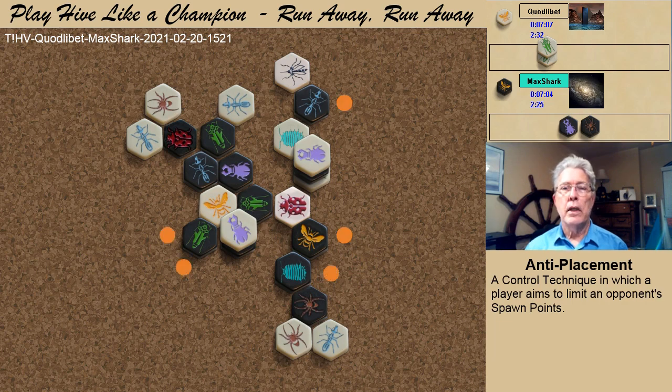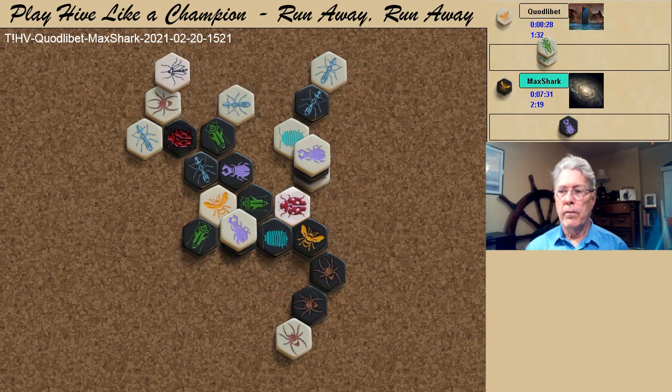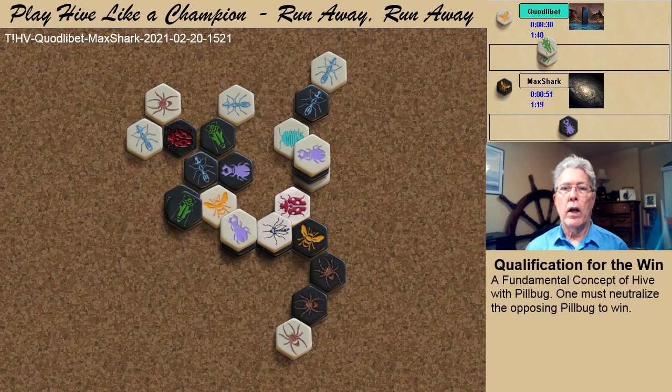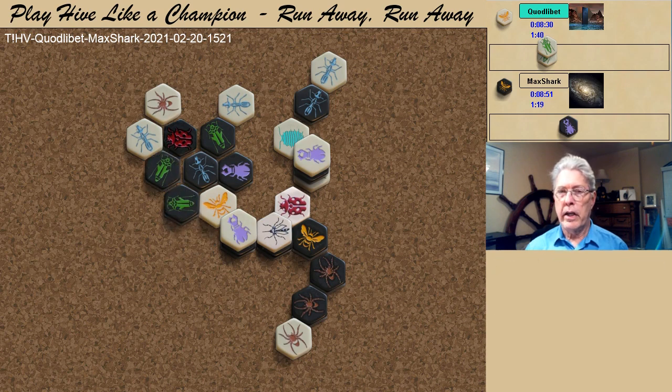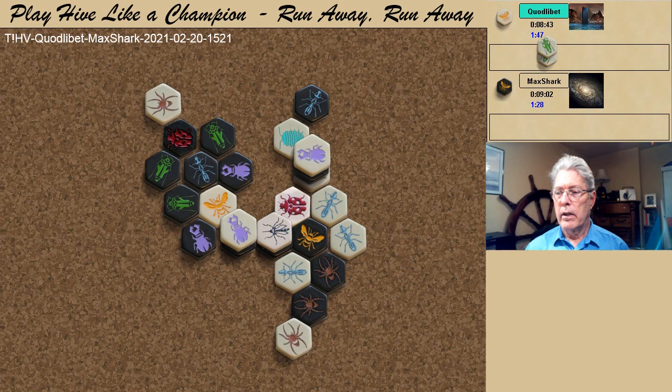Black only has five spawn points and two bugs in reserve, while white has two free ants. With the black spider no real threat, white does another pin replacement, this time allowing an ant-beetle conversion for the mosquito. And white finally qualifies for the win by covering the black pill bug. The white attack is swift and efficient: first one white ant, a second white ant, and a third white ant takes the kill shot.